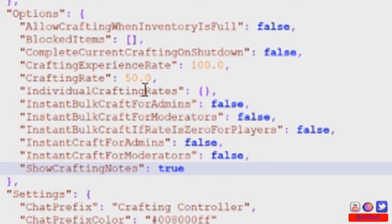Below that is individual crafting rates, which lets you control how long each individual item takes to craft. For example, if you want ammo — like 5.56 or explosive ammo — to take half as long as default, add those items to this section and control just their crafting rate while everything else stays default.